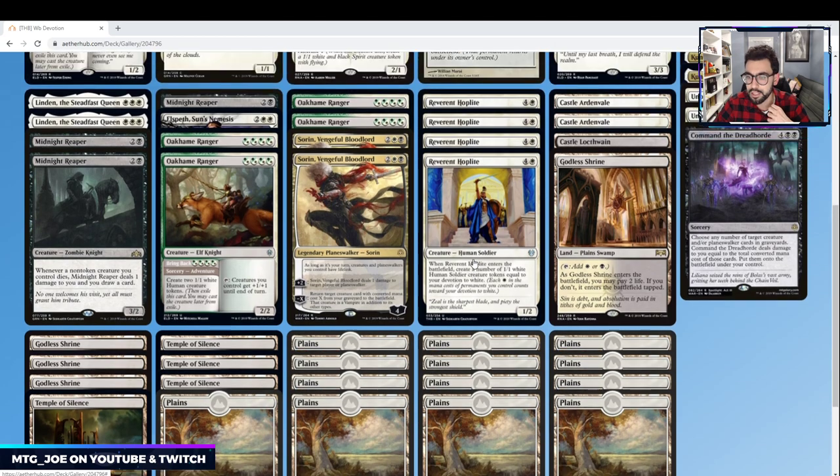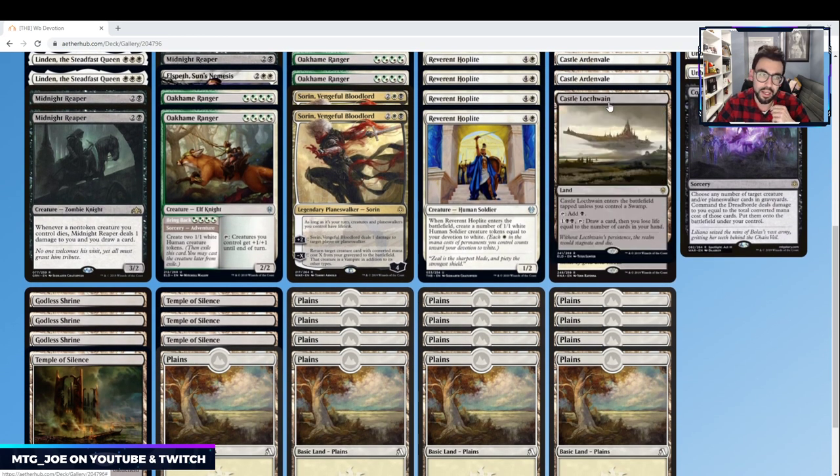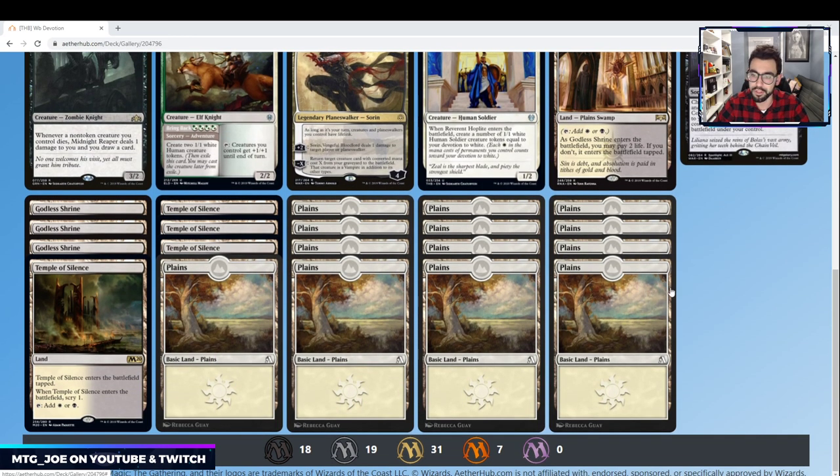Mana base-wise: two copies of Castle Ardenvale, one Castle Locthwain. Part of the reason I'm playing a bit more black is to activate that castle — another way to use all the life we're gaining to refill our hand. And then just your Temples rounding it out.